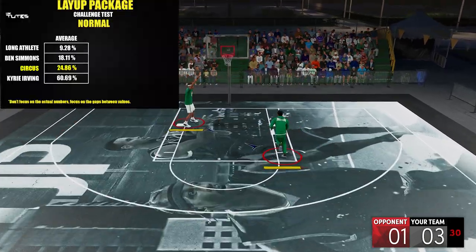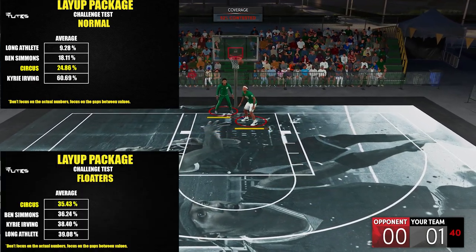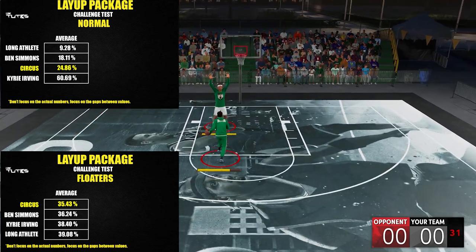On normal layups, circus is right there at 3rd place. Long Athlete is still untouchable up there. For floaters, it's on top so far, but 4th place is just 4% away, so it's not really a big deal.